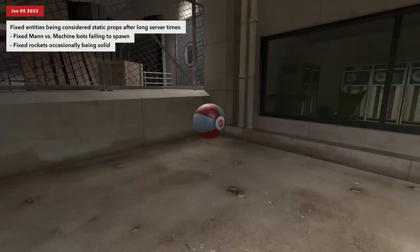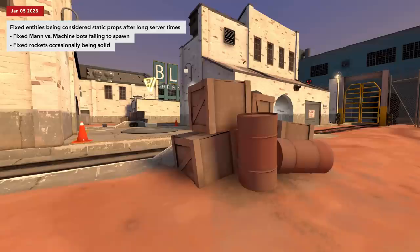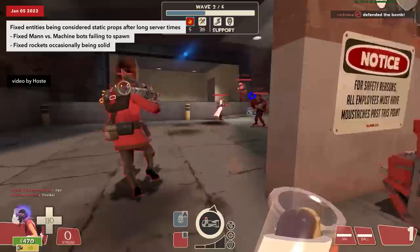Every object in TF2 is given a unique ID number. If the first digit of their 8-digit ID starts with a 4, it tells the game that they're a static prop — the barrels and trucks placed around the map for decoration. With this ID system, it's much easier to keep track of what object should do what. The problem was that in a recent update, they increased the limit for object IDs without also adjusting the static prop signifier, making it possible for long-running servers to start assigning object IDs that started with 4.